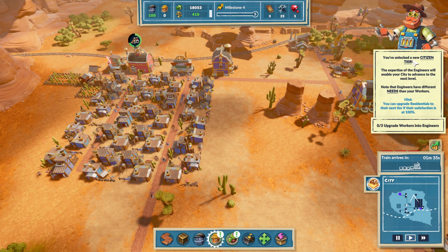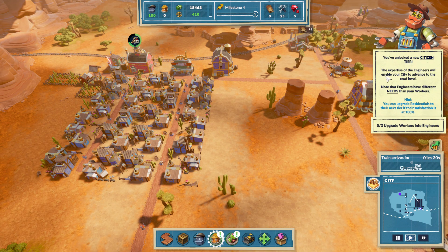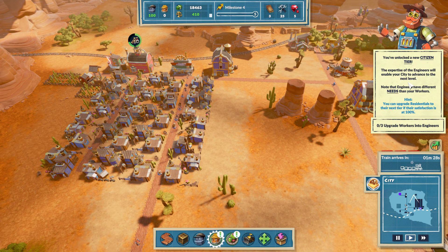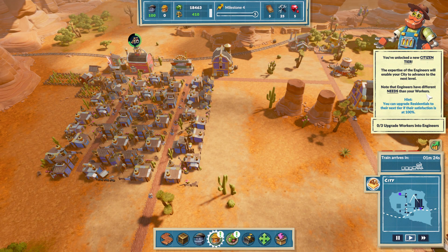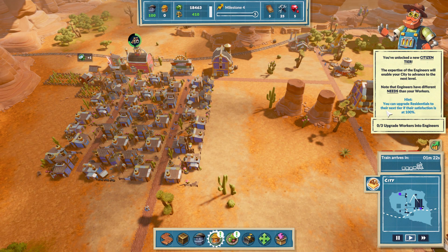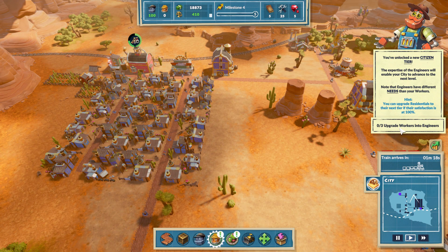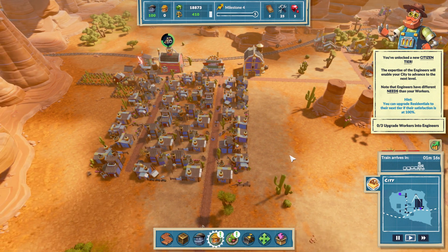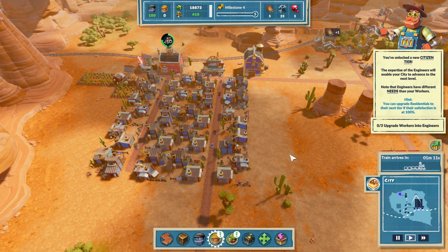We've unlocked the new citizens tier. The expertise of the engineer will enable our city to advance to the next level. Engineers have different needs than workers do - you can upgrade residents to the next tier if their satisfaction is 100%. We need to upgrade three houses. If you're interested in this game, show the devs some love and throw it on your Steam wishlist.